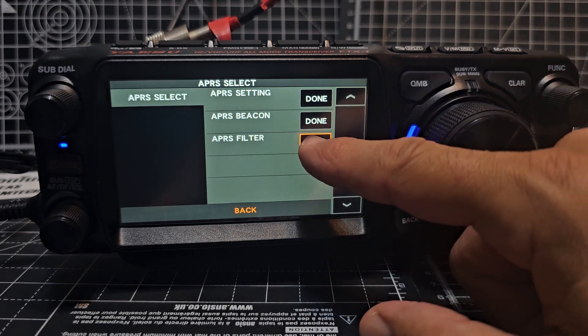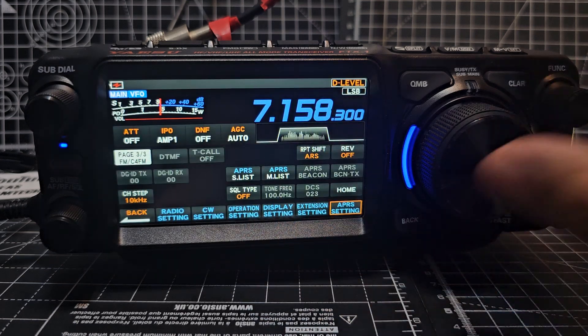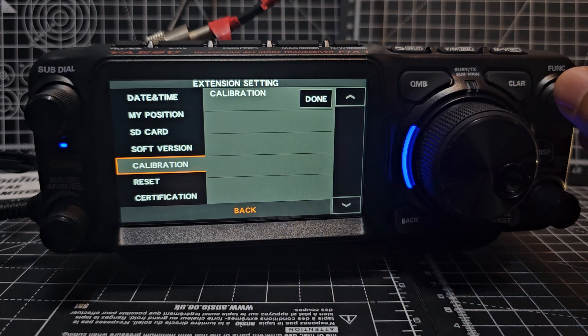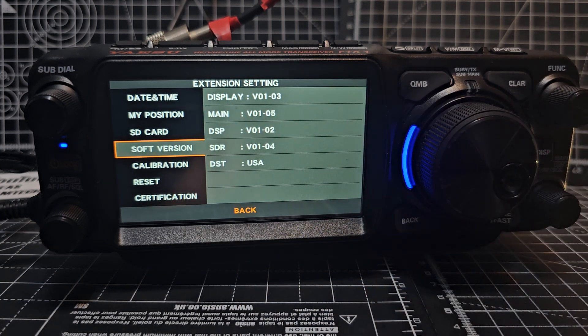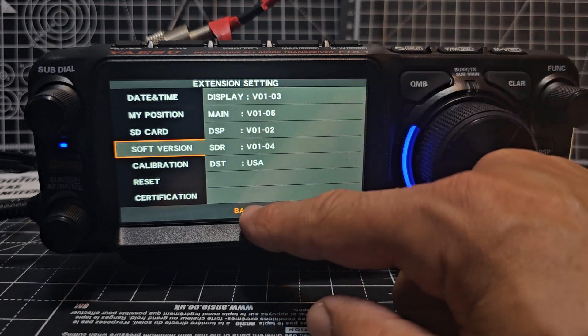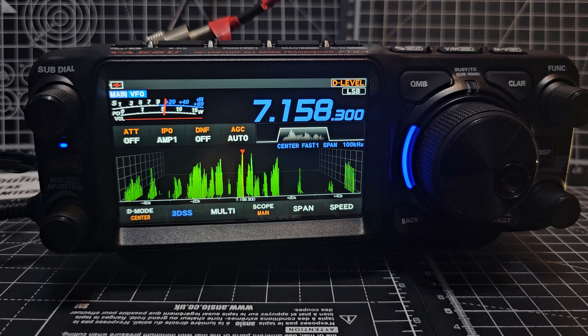They've actually given us a firmware update which is more advanced than advertised, because if you look at my extension, go to software — we were told 1.04, but look: main 1.05. So they've done some more work. Some of these numbers don't tally up with what they've got on their system, on the Yaesu. I'll put the links in the description.